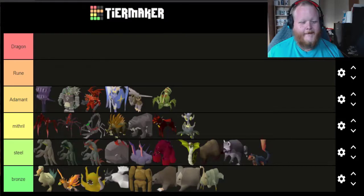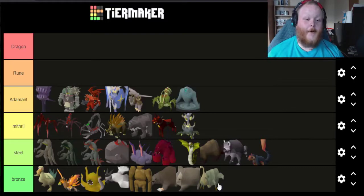The next pet in Adamant is going to be controversial — it's the newest pet, Tiny Tempor. I like the Tempoross boss, I like the mechanic, and I like how the pet looks on the floor. I just think it looks a bit weaker than a lot of other pets. It's not that the pet looks like crap — it just isn't on par with some of the ones I've got for Rune and Dragon tier. That's my only reasoning.